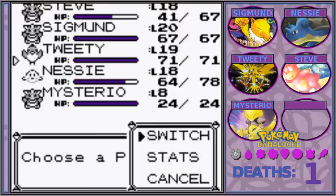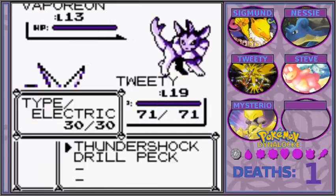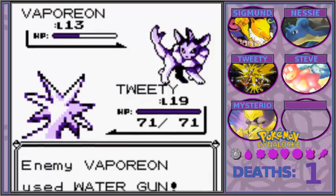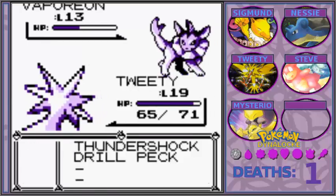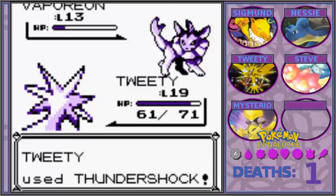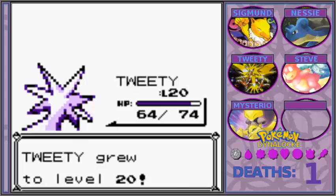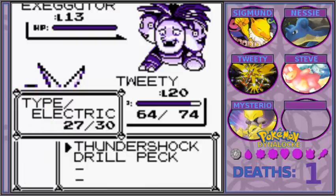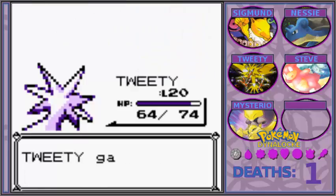Alright Tweety, get your ass in here. Zip Zap. I'm probably going to end up teaching Tweety Thunder after all. I don't appreciate the accuracy being lowered so much, but I'm not about to switch out anything else because nothing else can really hit it. Good job. You don't care about no accuracy drops. Can you hit a Drill Peck? You can hit a Drill Peck. You're Zapdos — you can do whatever the fuck you want.